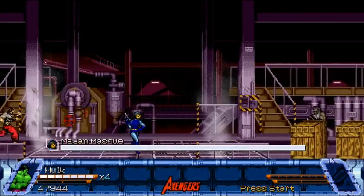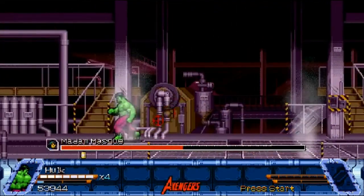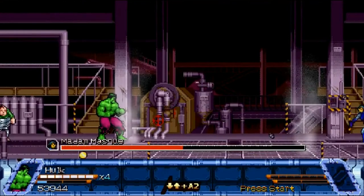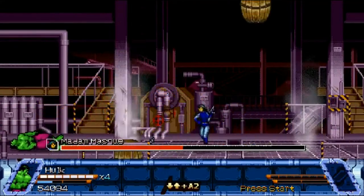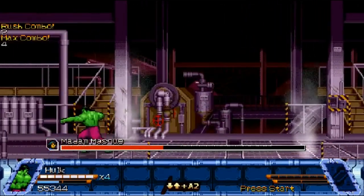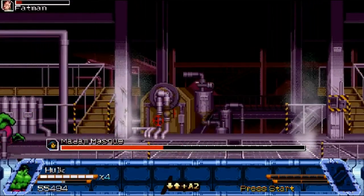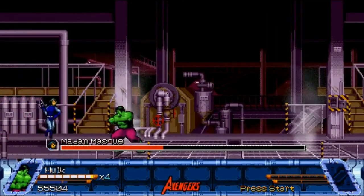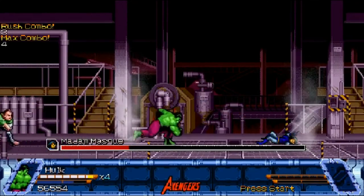Before we get into the battle proper, let's check out Hulk's ultimate. Half her whole health bar — yeah, that seems about right. Madam Mask has the fearsome ability to throw grenades and summon barrels from the ceiling. You want to avoid the grenades because even though we're the Hulk, they will still knock us down. That said, we have like six health bars, so we're just going to walk up to her and use our basic combo until she falls over.